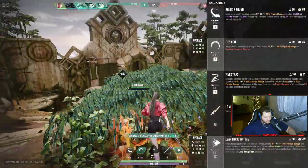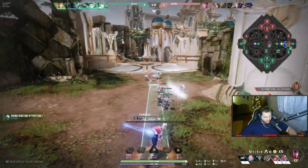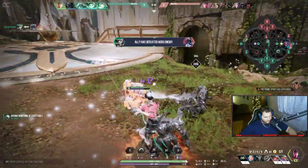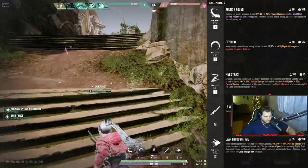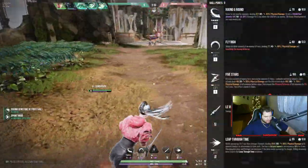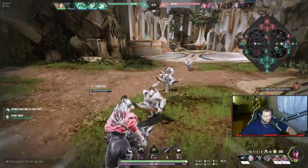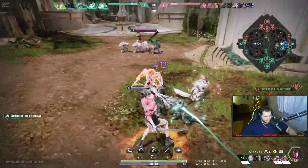I'll put a point in my dash for more dash range. My Q does only slightly more damage than my normal auto attack, but it gives me that shield. You can definitely mess around and figure out what you want to level on her. The Q seems like a safe bet. The right click — if you max that, you are going for murder, there's no farming, no laning phase, it's only fight. But it's a fun way to play.